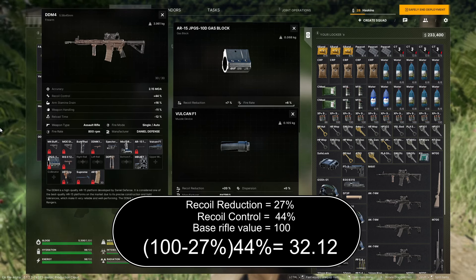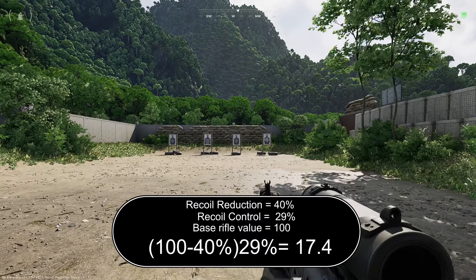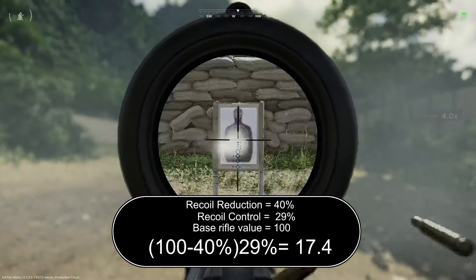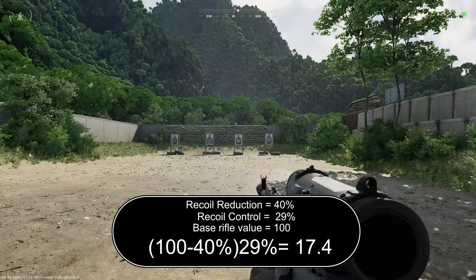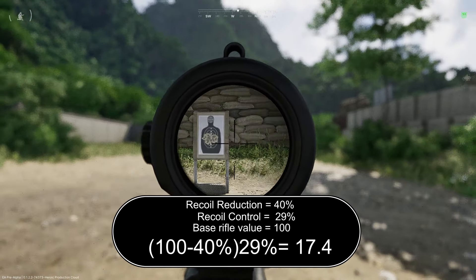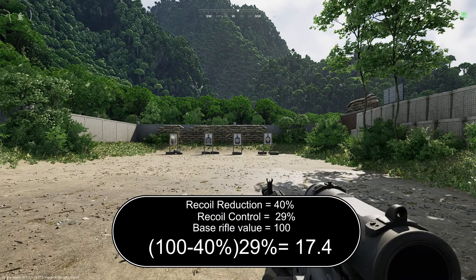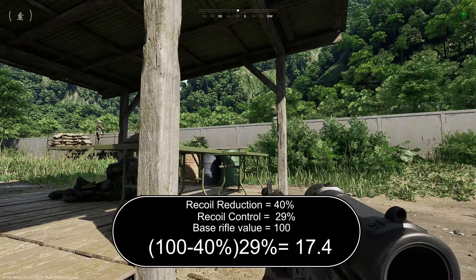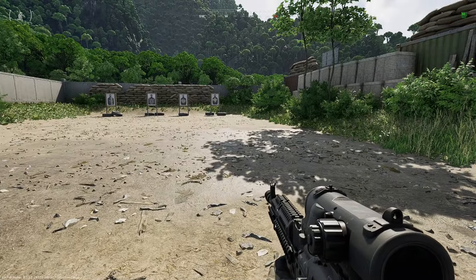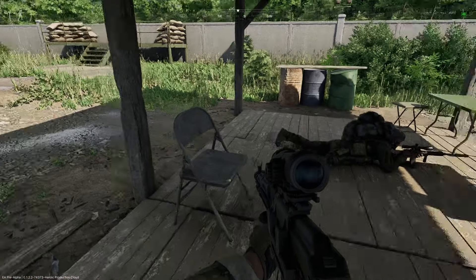This is the actual number you want to discuss. If we take the AK-74 and pretend it has the exact same base variable of 100, factor in a muzzle device with a recoil reduction of 40% and a gas block with no recoil reduction, then calculate the overall recoil control of 29%, you get an overall value of 17.4. That may seem extreme and lead you to believe the AK-74 should recoil like a laser beam, but the base number for this rifle is likely not 100 like the M4 — theoretically it's probably more like 120, 140, maybe even 150.